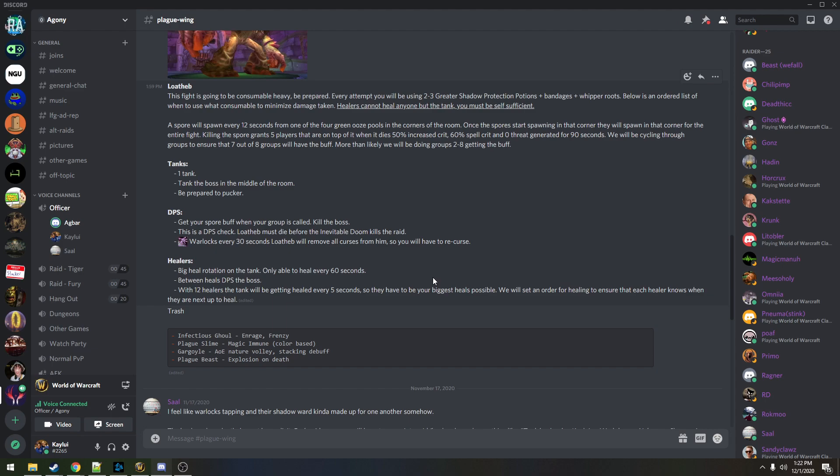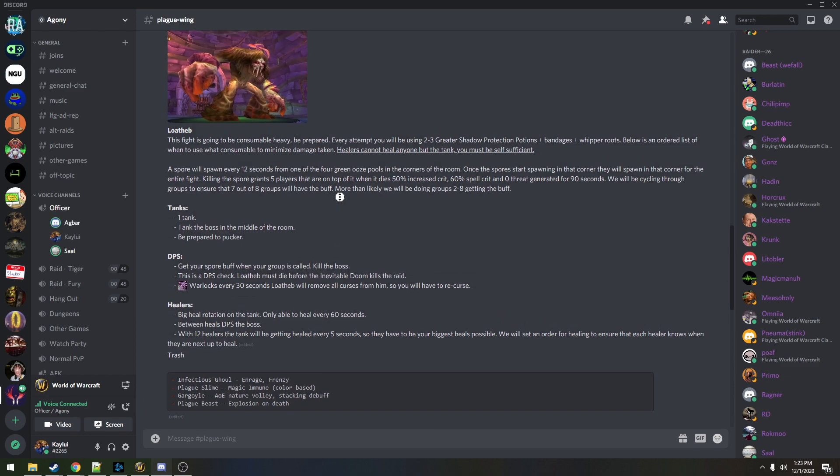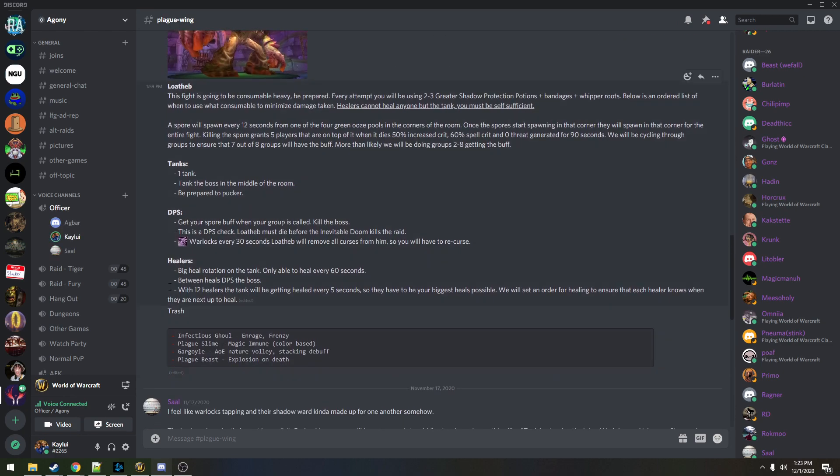After the first minute I don't think we have issues with warlocks pulling threat — warriors pull threat after a minute, warlocks generally don't. Also, warlocks aren't going to be able to life tap here. They do have Shadow Ward, so they can absorb some of the shadow damage. But I don't know how much Shadow Ward absorbs — it's not a ton. We may need to think about whether we're using every single healer on the tank.